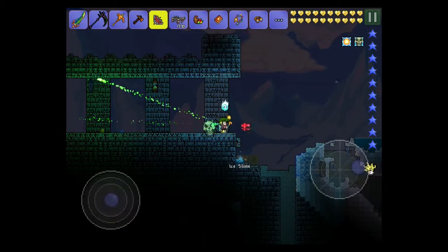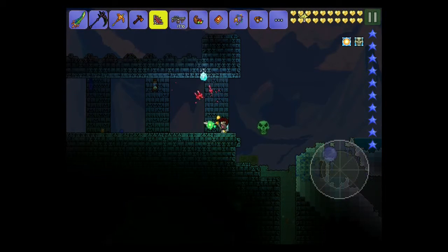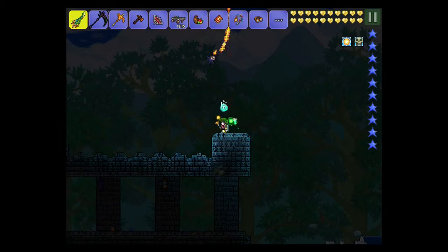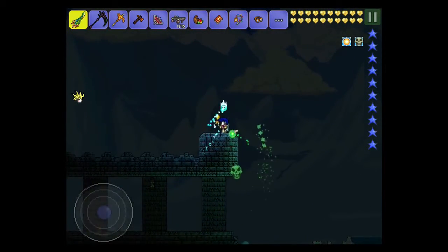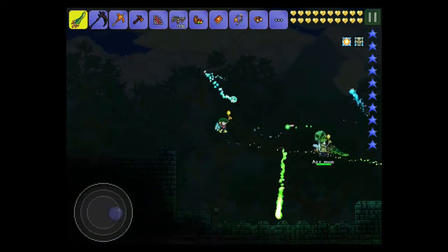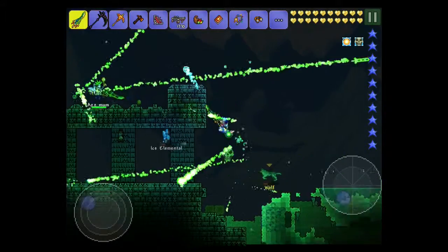The Death Sickle works best if there's something behind you, but otherwise I recommend Vampire Knives — you can get about seven knives per hit, which is quite quick. Don't worry about weapon damage stats: an easy mode weapon would do one damage against it, and even the best hard mode weapon only does one damage per hit. That's why it works so well as a team effort — even if you had something that could one-shot the Moon Lord, you'd still only do one damage per hit.